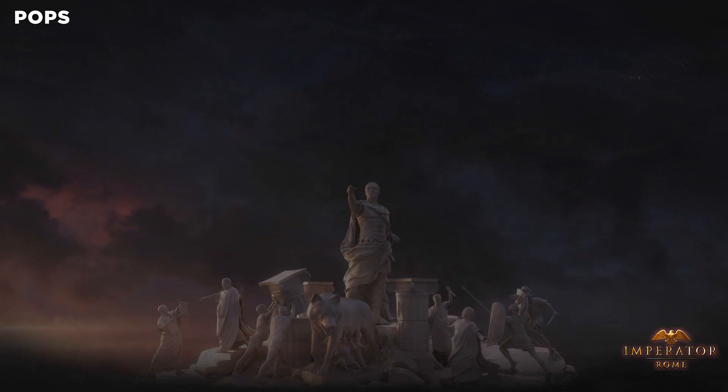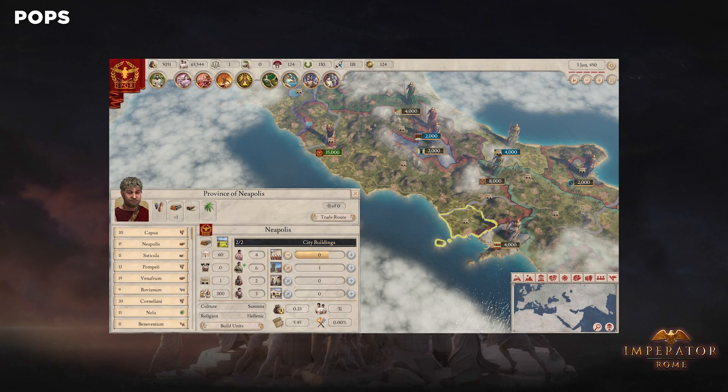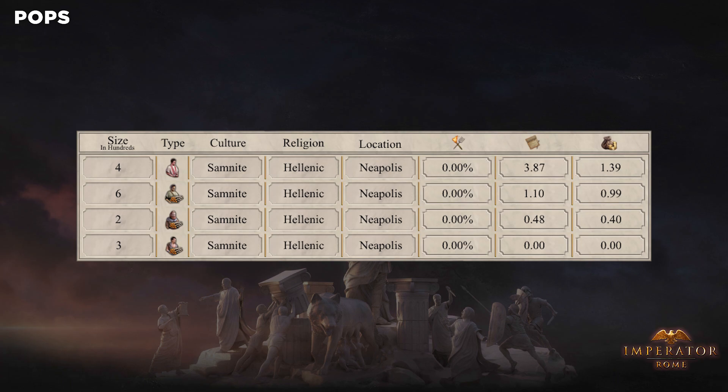Confirmed in screenshots, Paradox's forums, and in the Reddit thread, Imperator Rome will base its population system on the pop style stemming from both Victoria 2 and the Stellaris games. Pops are represented in the hundreds, and each pop will have its own culture and religion, with the majority of both being shown in your cities. Pops are broken up into citizens, freemen, tribesmen, and slaves, and they will all have their own specific demands and benefits.